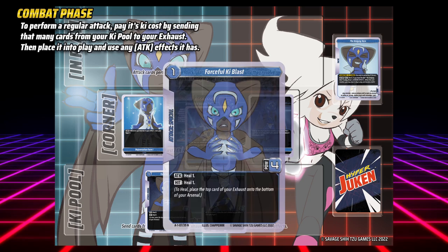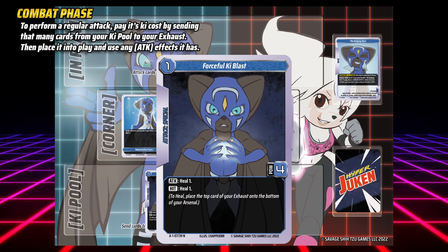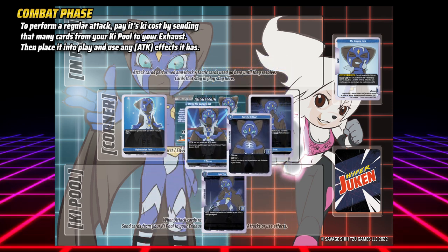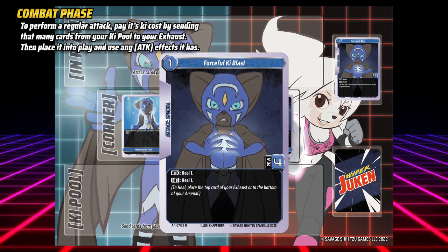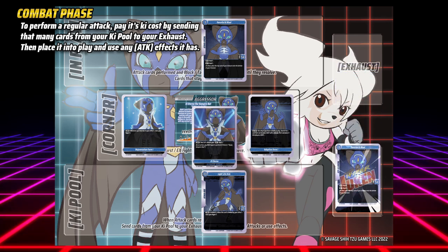To perform a normal attack, start by paying its key cost. An attack's key cost is its level, found on the top left of the card, and to pay its cost, send that many cards from your key pool to your exhaust. After paying the attack's key cost, place it into play and use any attack effects it may have.